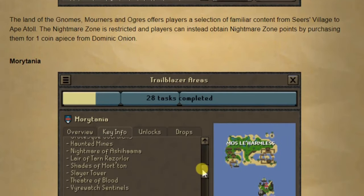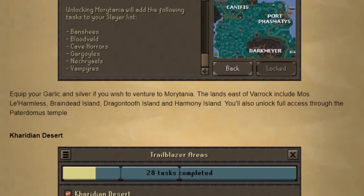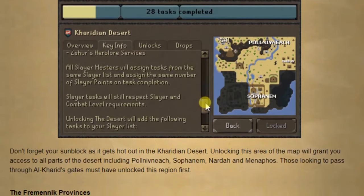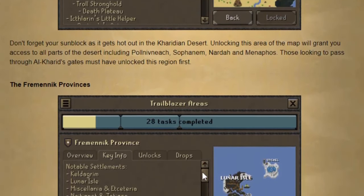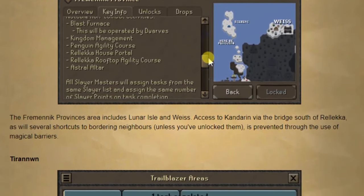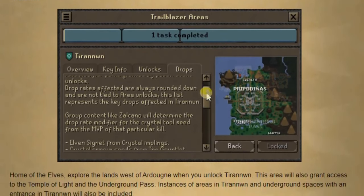Jagex developers didn't want to artificially inflate the number of points available in Karamja, because that would have the counter effect of making it super desirable for easily obtained points. Ultimately, the solution was to unlock it for free during the tutorial. Jagex chose this course of action because it resulted in an early lesson in area unlocks for players. The race to the first fire and infernal cape will be entertaining to watch. Karamja also solves the player-owned house issue by giving access to a POH portal from the off.